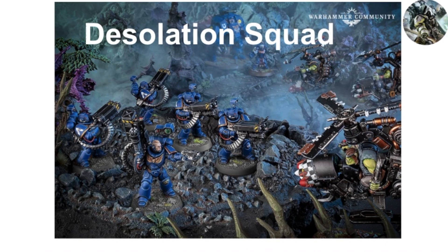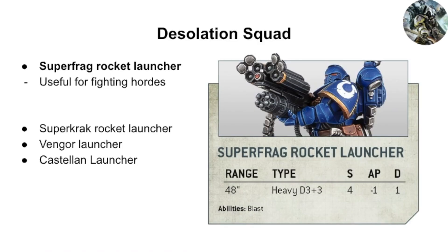They look like they're trying to do what the old missile launcher squad did for the Devastators, but it's more that you must choose one of two profiles. With a Devastator Squad you have the heavy one with the solid shot — strength 8 — and then the more frag style where it's strength 4 but with more shots. With the Desolation Squad you need to choose which way you want to go.